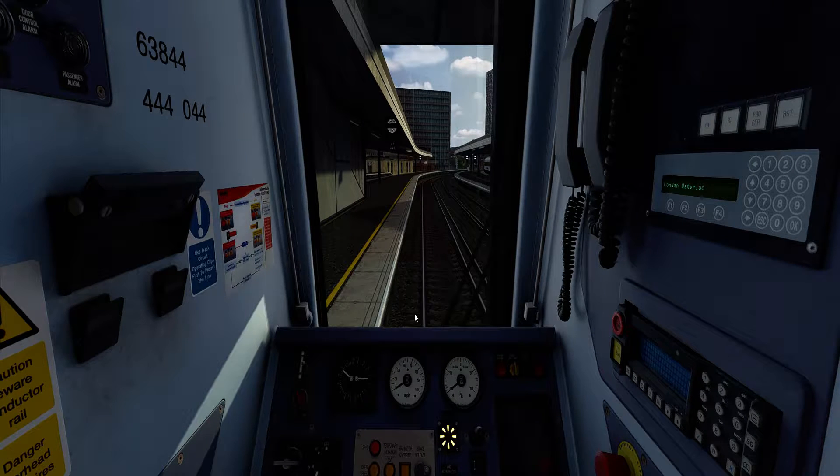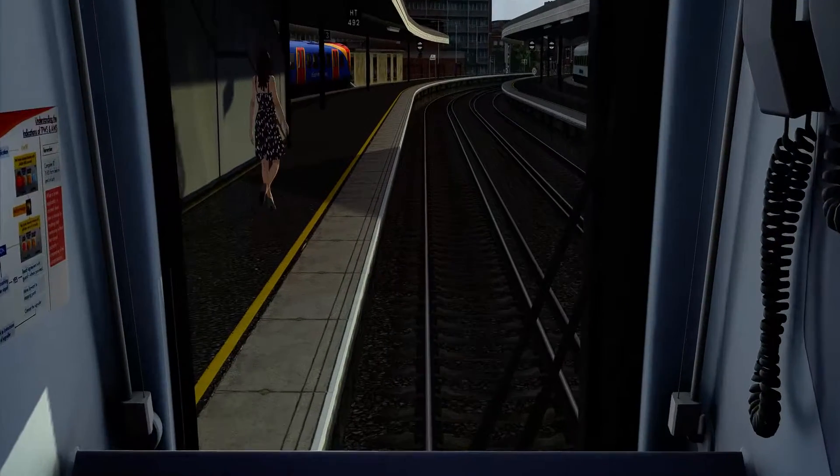Welcome aboard! Today I'm going to show you how AWS and TPWS equipment works. At the moment we're at Portsmouth Harbour. This is not a Great Western Railway train unfortunately — the turbo in the game is quite an old model, so it wouldn't be very good to show you that one. However, this train is pretty efficient for me to be able to show you how it works.